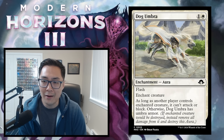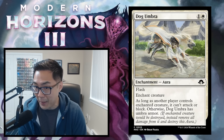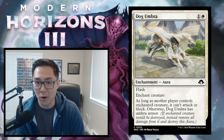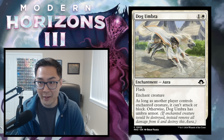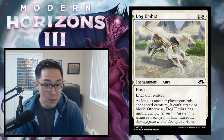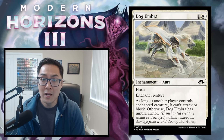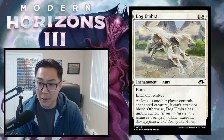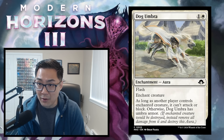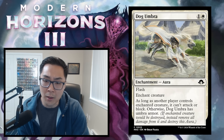Dog Umbra — 1 and a white enchantment aura with flash. As long as another player controls the enchanted creature, it can't attack or block — that's a pacifism. Otherwise it has Umbra armor. So this is essentially a flash pacifism — I'll call it 'flashifism.' It's a 1 and a white instant-speed pacifism that also acts as a combat trick: if your opponent targets your creature with removal, you can cast Dog Umbra on it to save it. This card is amazing — a solid removal spell that doubles as a combat trick. I'm giving Dog Umbra a C.